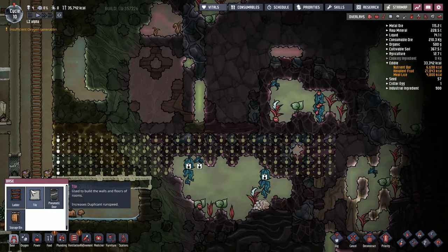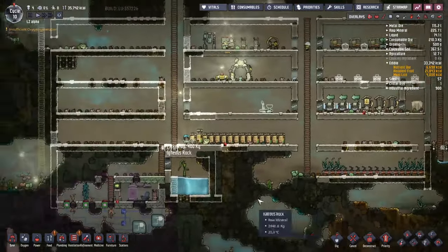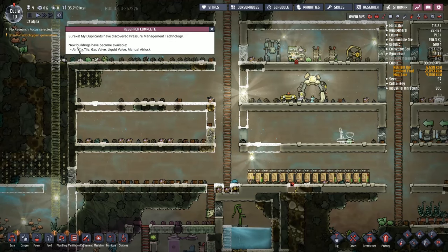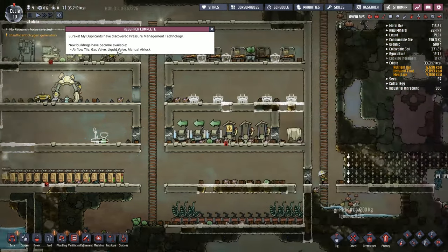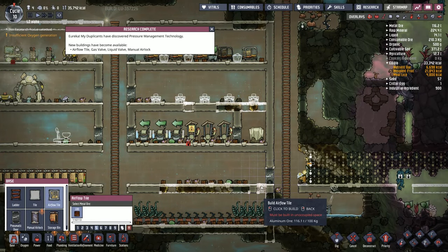Hopefully we'll be able to pull this across and see more of the map because it's all about that big explore today. New research complete — pressure management. Airflow tiles, gas valves, etc. I want to go in here, I want the airflow tiles — one of those, one of those. We would totally replace that if there was a thing that could be replaced, but it turns out we just need to put it down for the first time.